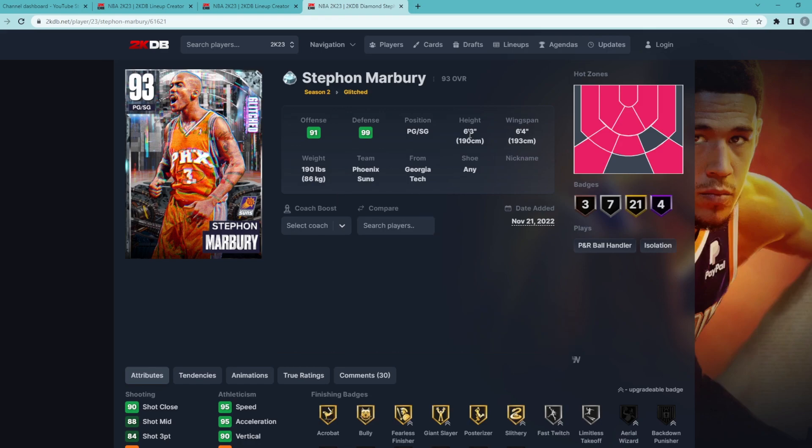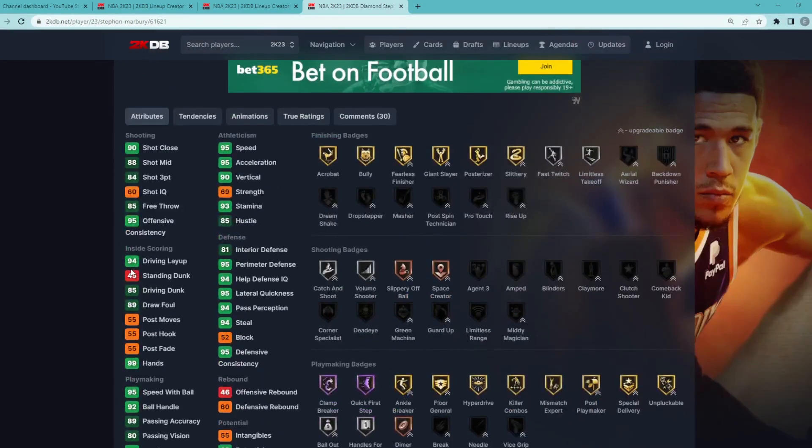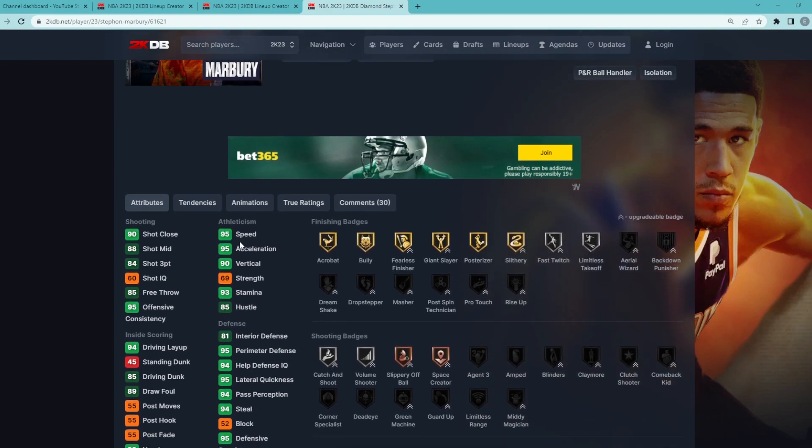This card is an amazing point guard — 6'3" with a 6'4" wingspan. He's going to be a super elite defender: 94 steal, 95 lateral quickness with a 95 perimeter as well. Speed-wise, he's going to be super fast — 95 speed, 95 acceleration.